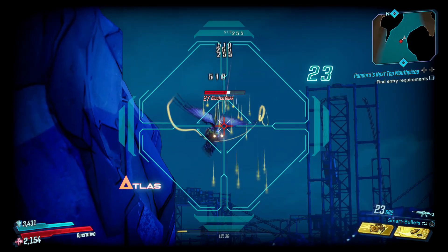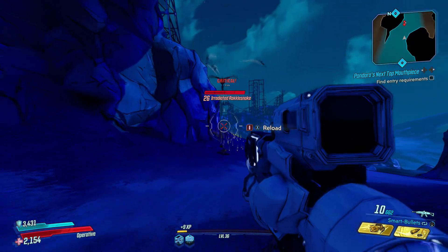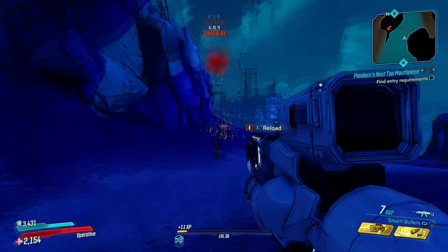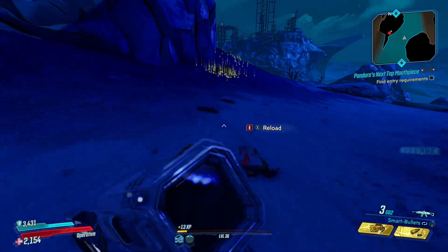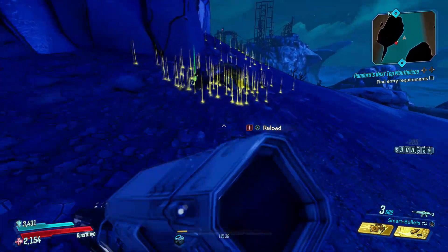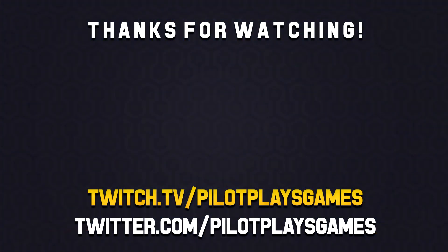As a bonus, if you look at this little arch that you drive through, you'll see this guy — he is a Bloated Rack. I'm assuming these are the replacements for Tubbies. He spawned a couple of times out of my numerous runs, so it's definitely worth keeping an eye up high when you drive under that arch. They'll drop a lot of loot. But that's it for today guys — thank you very much for watching, I appreciate it, and I will see you next time.